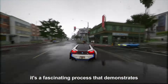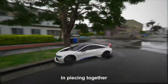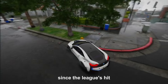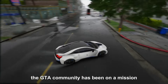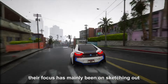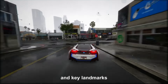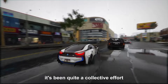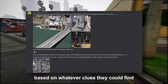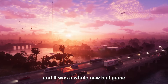It's a fascinating process that demonstrates the dedication and passion of gaming communities in piecing together the puzzle of what to expect in GTA 6. Since the leaks hit, the GTA community has been on a mission, working tirelessly to piece together the game's map. Their focus has mainly been on sketching out the main areas — the cities, towns, and key landmarks. Then the trailer dropped, and it was a whole new ball game.